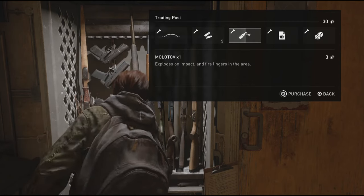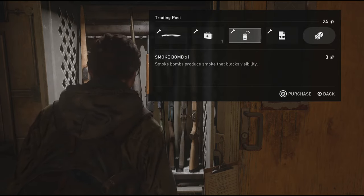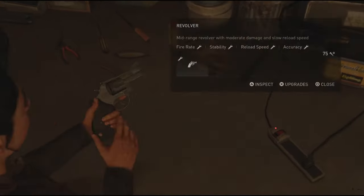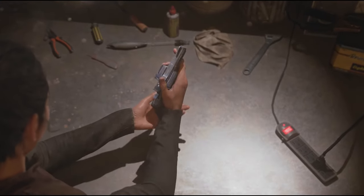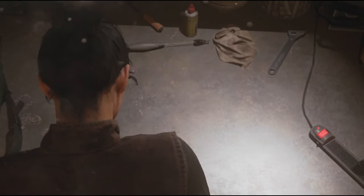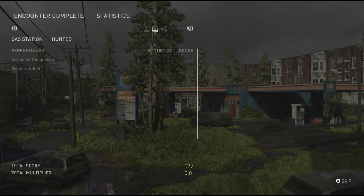Tip 2: you don't need more than one short and one long gun. Use your money to buy throwables instead. Tip 3: when you're upgrading your guns, always prioritize damage — unless you're doing grounded mode, where the damage upgrade is locked. In that case, shift your attention to upgrading your reload speed and fire rate.